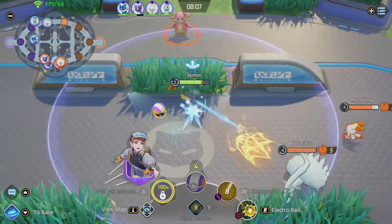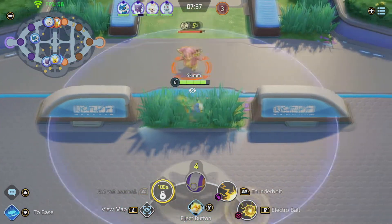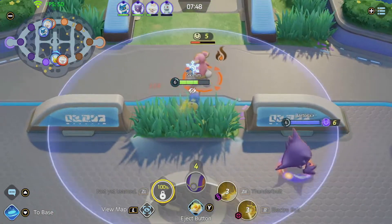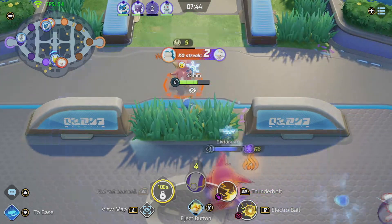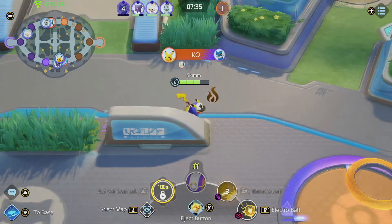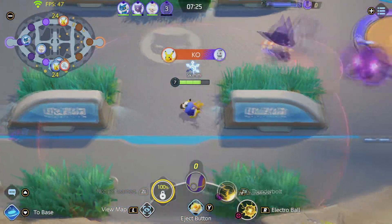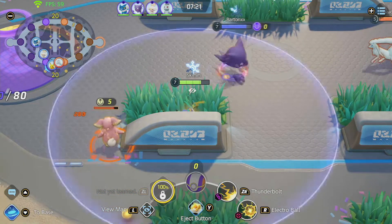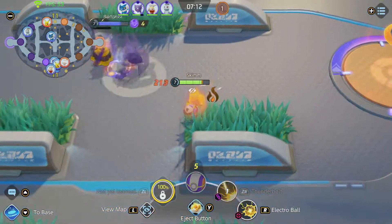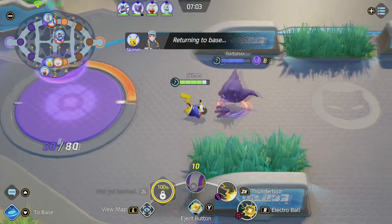I switch between A and B buttons — A to focus enemy Pokemon, B to return focus to neutral mobs. I used Electro Ball very well there while the enemy was nice and low on health. An important Pikachu mechanic to note: I stacked my CC by using one CC move and then immediately following it with another. Because the stun lasts a brief period, timing the second move right after lets you stun into stun for a very long crowd control chain.